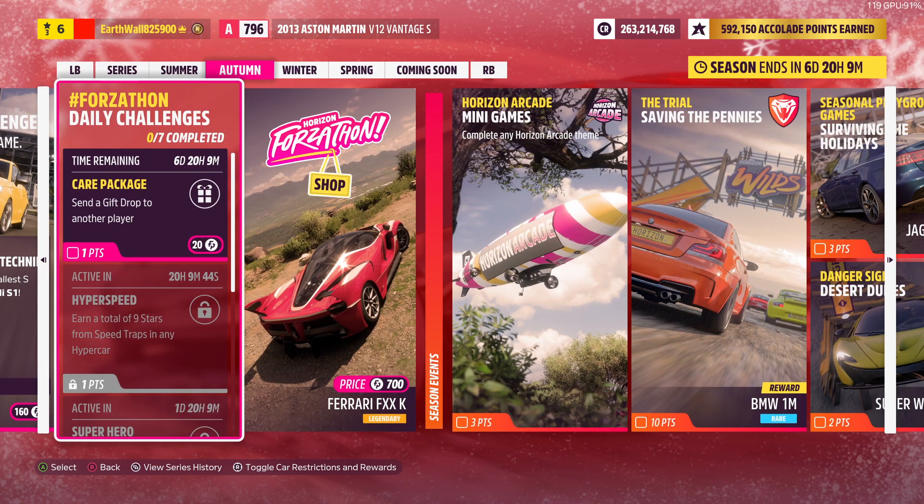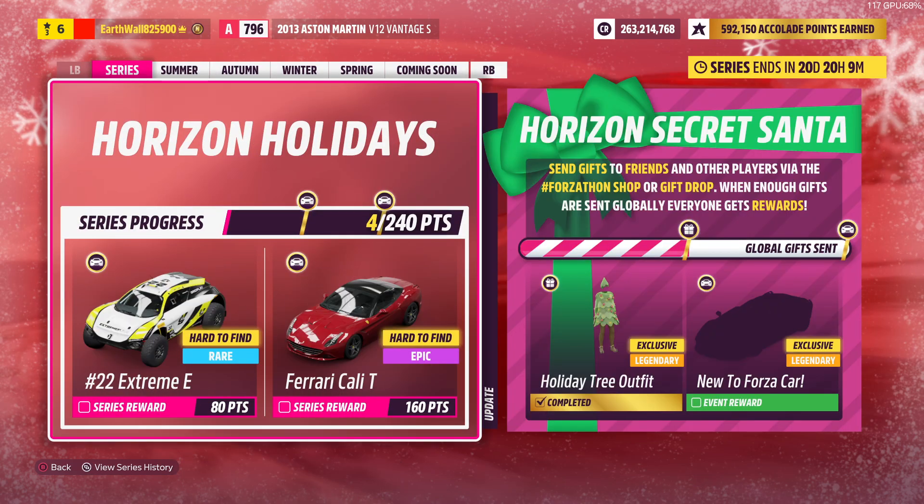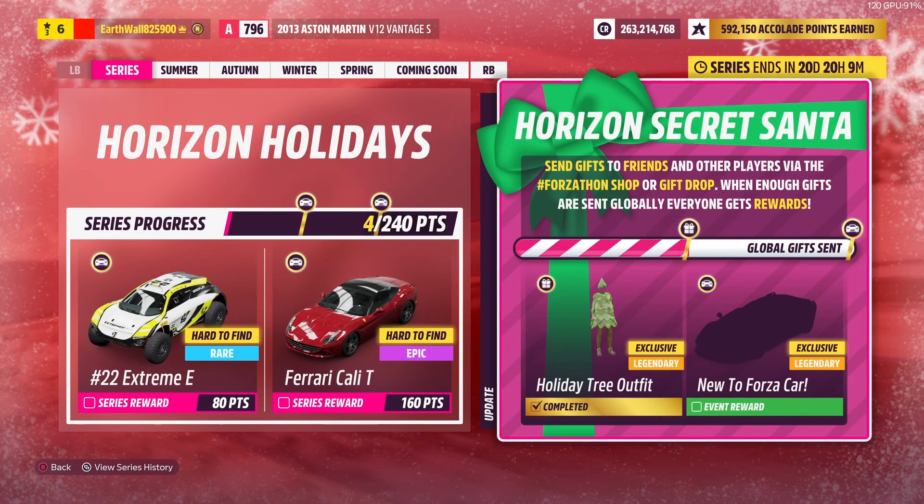Next up we got the Daily Challenges. We got 'Send a Gift Drop to another player.' If you guys haven't seen this yet, there's the Horizon Secret Santa — we're about halfway through it now.